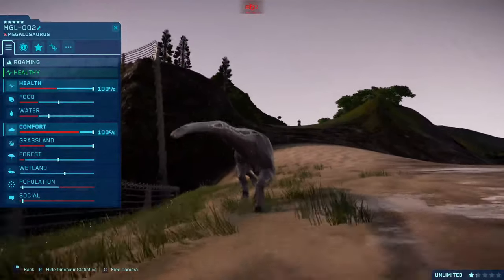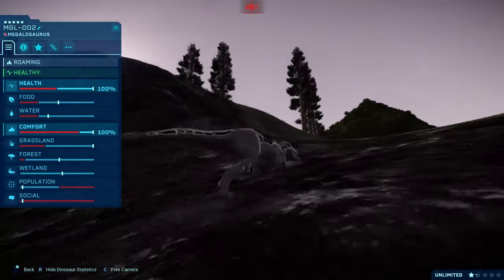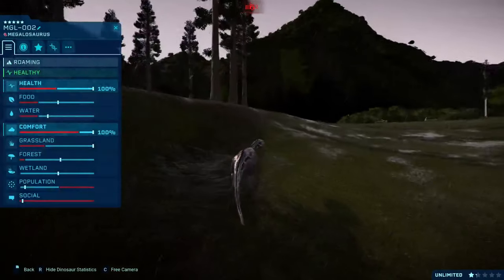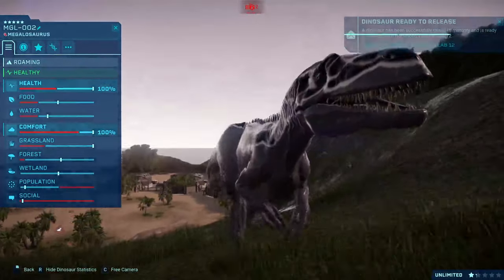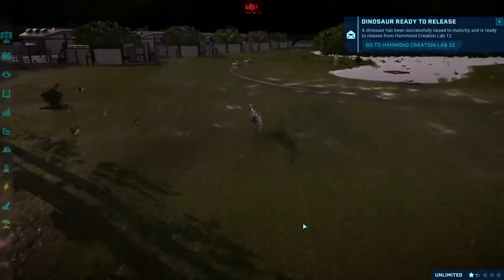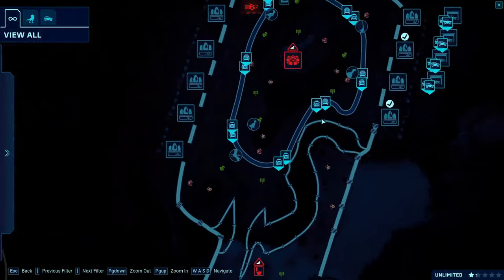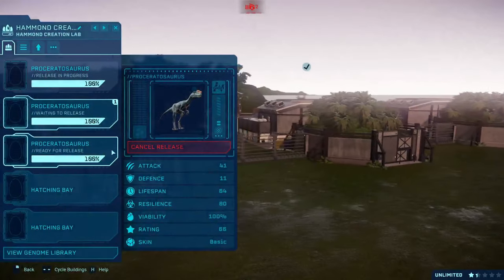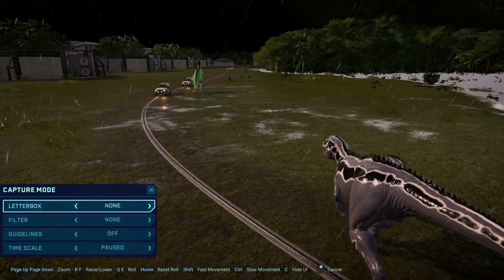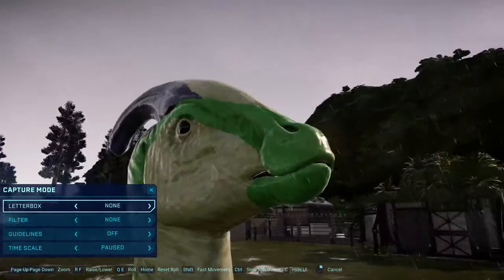Oh, look at him go — he's going straight up there. The animation is a bit weird; I might have made the hills a bit too steep. Oh look at him go, he's on the prowl for some meat. Wait, what's he going for? Oh, don't go for the Fukuisaurus. No, that's not Fukuisaurus — that's Parasaurolophus. Okay, let's get these bloody Fukuiraptors out. He's lining up the Parasaurolophus. Oh, poor Parasaurolophus has no clue what's about to happen. Yes, you're about to die.